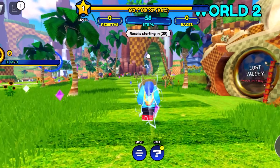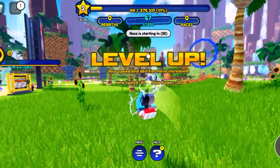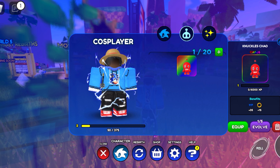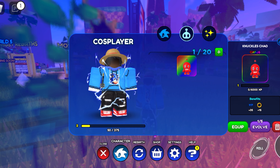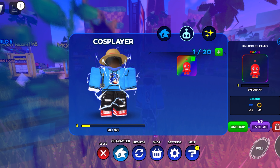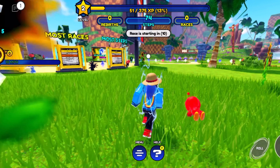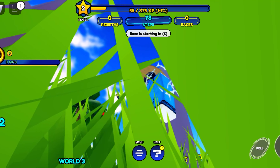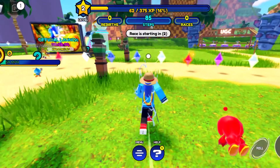We already know how to level up fast and get all the worlds we need, so let's go ahead and level up. Let me go ahead and equip the Chao that I have. So we got a Chao — this gives us 35 XP. We're going to go ahead and equip this guy. I don't have any trails unfortunately, but let's equip our Chao. He looks pretty sick — we got the Knuckles Chao.